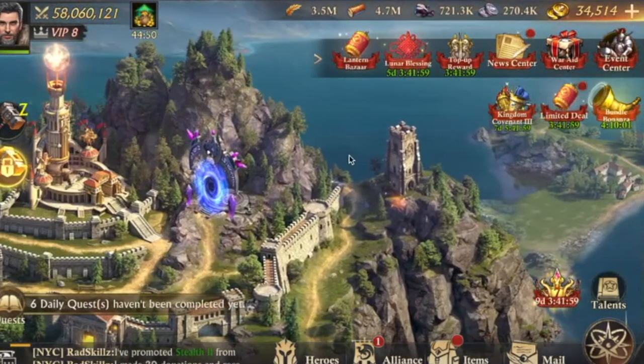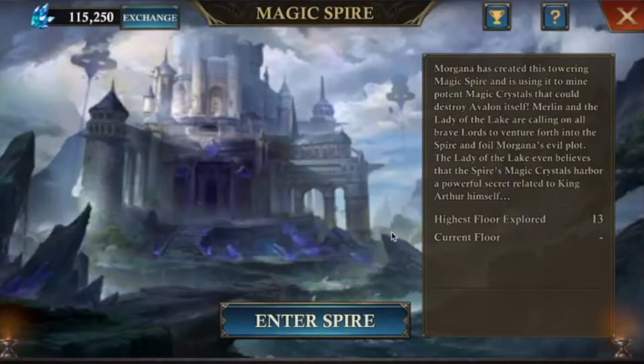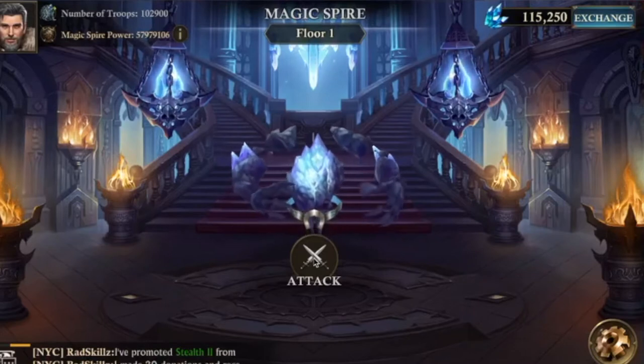Once you have these boosts, go back into the spire. You can go back to the floor where you were, but choose no — start all over again — otherwise your boost won't activate and you'll just get the old march cap.